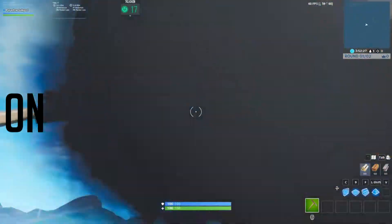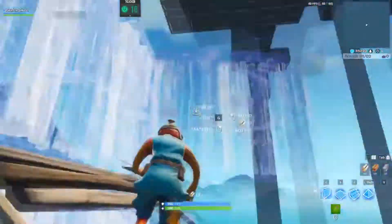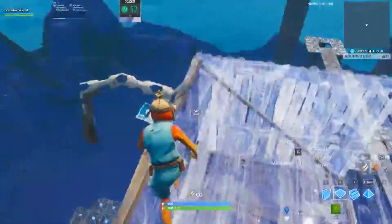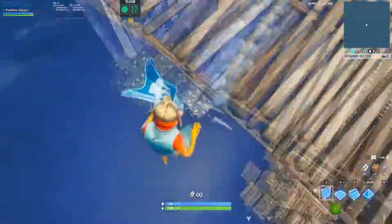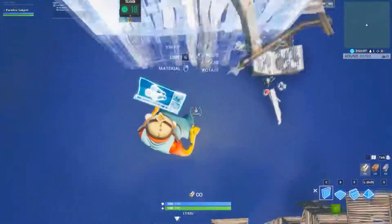Basically, the number you see in the middle of my screen is my clicks per second, which is 18. So that means in 1 second I'm clicking 18 times. That's what allows me to basically turbo build. Right now I'm going to be waterfalling with the auto clicker, and in a second I'll be doing it without.